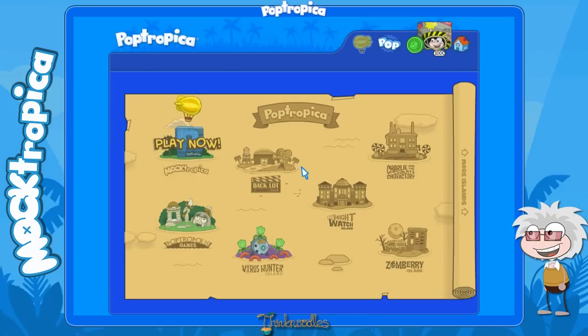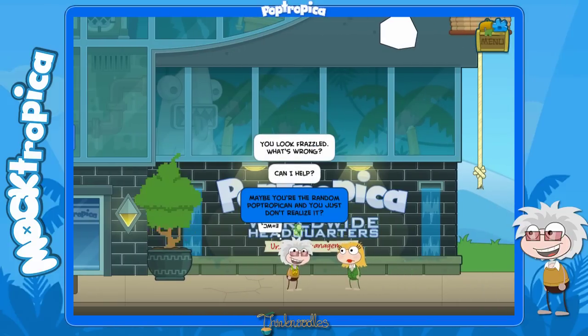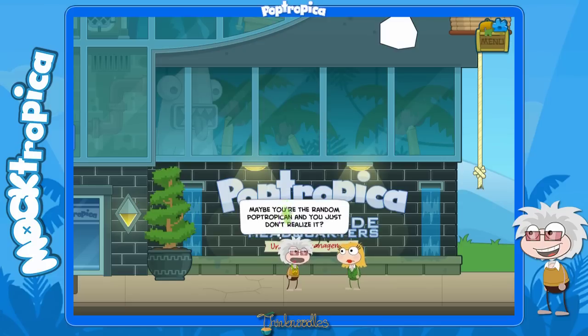Okay, let's get started. We drop in front of Poptropica Worldwide Headquarters, and you can see the tree is glitching into a cupcake, of course. We've got this girl right here, and you guys can see it says 'under new management,' so that's a little fishy already, and she seems pretty upset. Let's go talk to her, and just choose the third option.